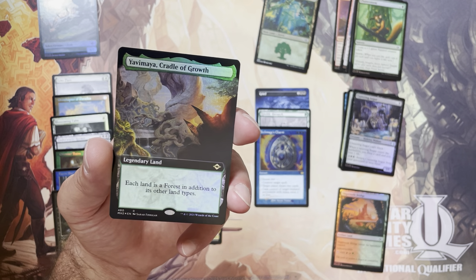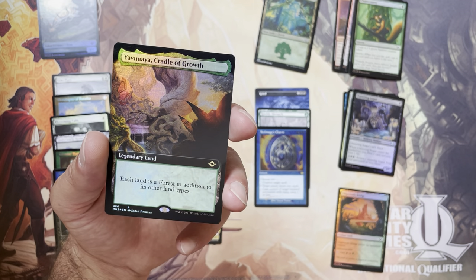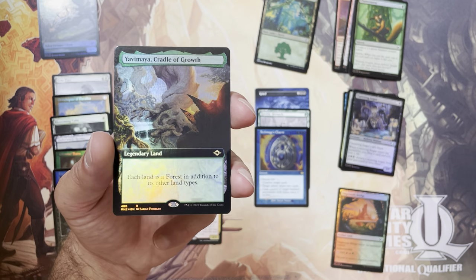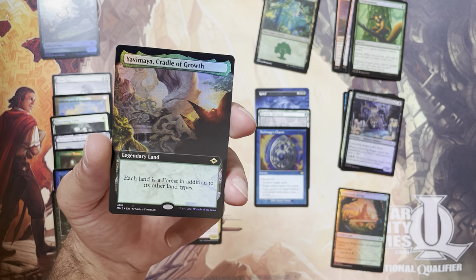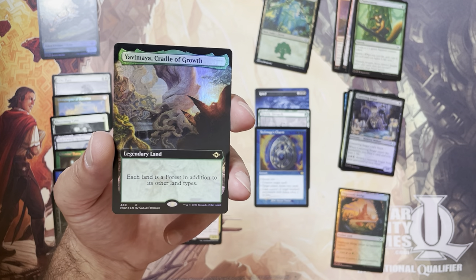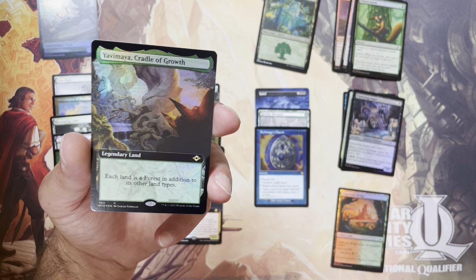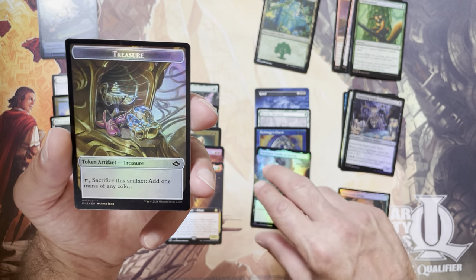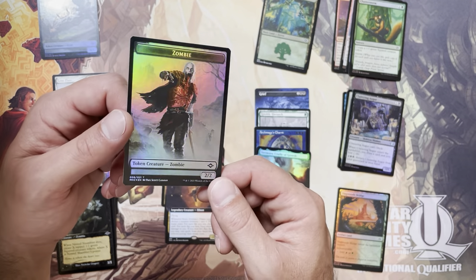And that is gorgeous. Our last card is Foil Borderless Yavimaya, Cradle of Growth — great card. Said before, we'd love to pull as many of these as possible. This is definitely one of the better cards in the set. So we opened Ignoble Hierarch, we opened Grief, and we got Yavimaya. I'd say those were two successful packs. Our token is a Treasure and a Zombie that looks really cool.